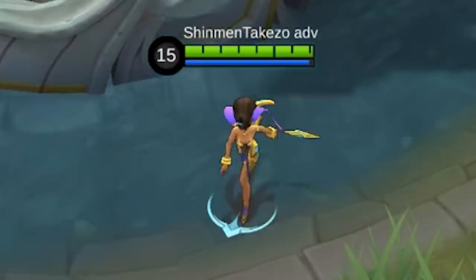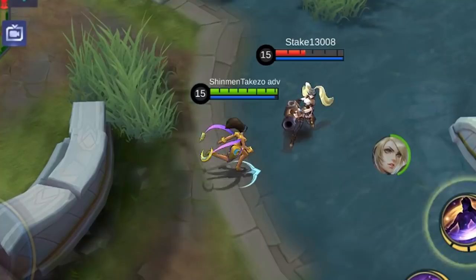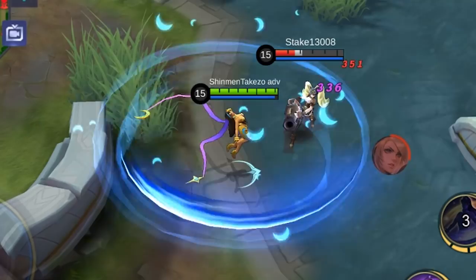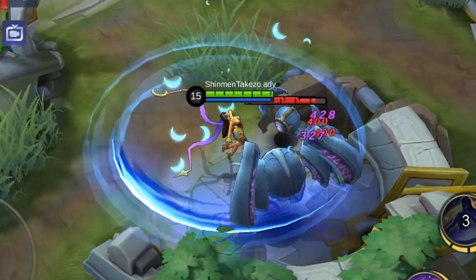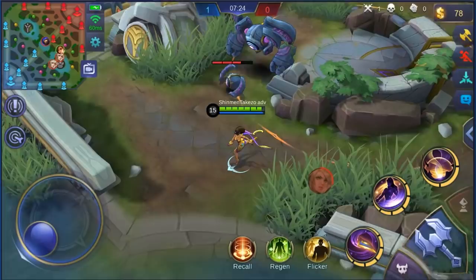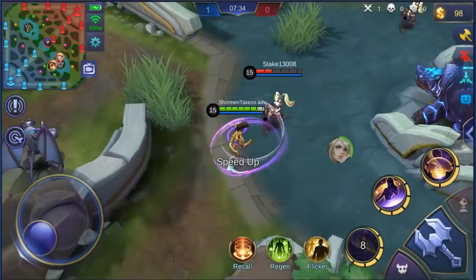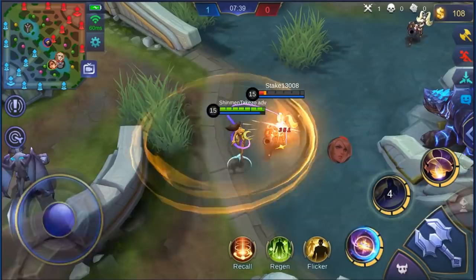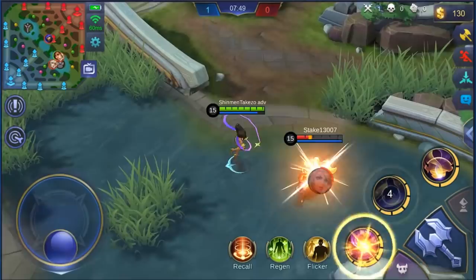Esmeralda's skill 2 is called Stardust Dance, and it looks like this. Bam — it's an area of effect attack that deals physical plus magic damage to everyone around her. Let's make sure it's an area of effect attack. The only special thing it does is whenever you hit someone with it, it will reduce the cooldown of your skill 1, so you can use skill 1 to shield and speed up again. That's pretty good. And skill 2 and basic attacks ignore the shield that enemies have — they still died with the shield.